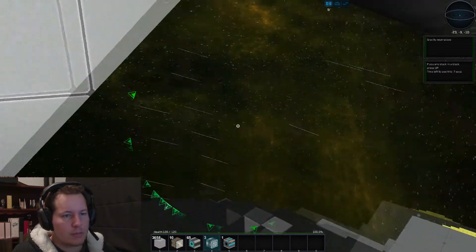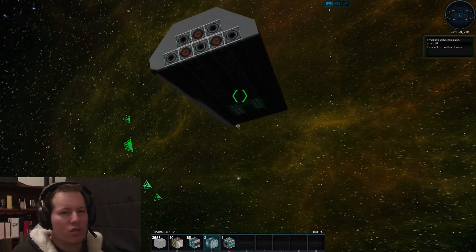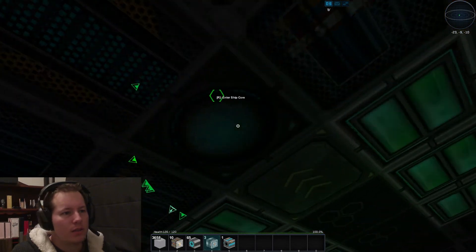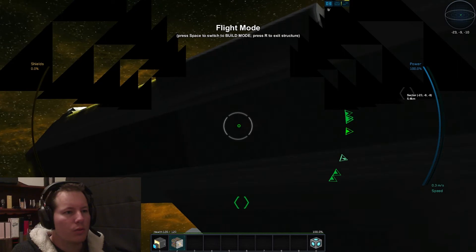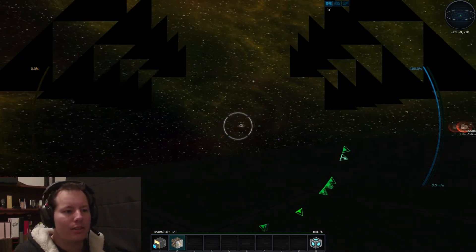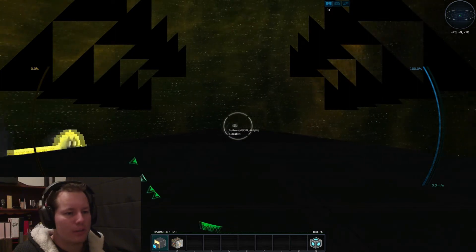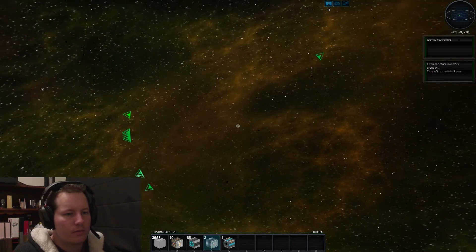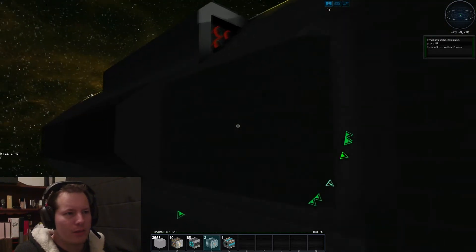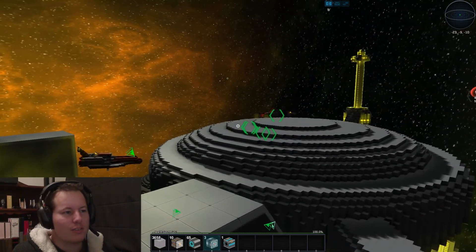Let's see if we can dock this puppy now. I'm yet to come up with a nice compact design for the machine gun ones, but it doesn't have to have much power. Look, guys, look — I just docked one of the ones on the side. Everything's so plain — my ship is just so plain.